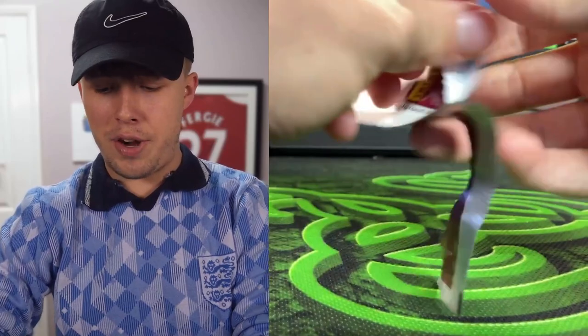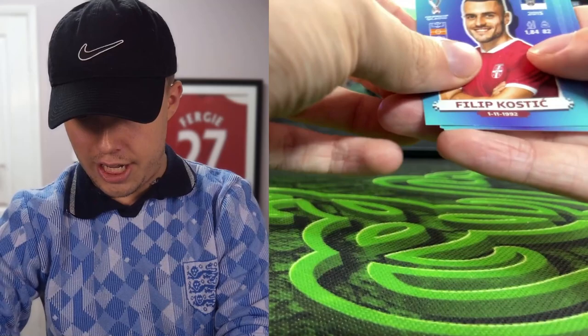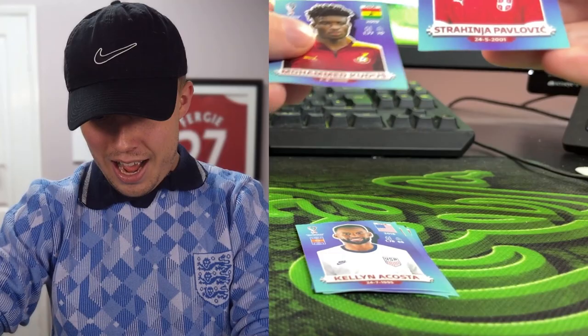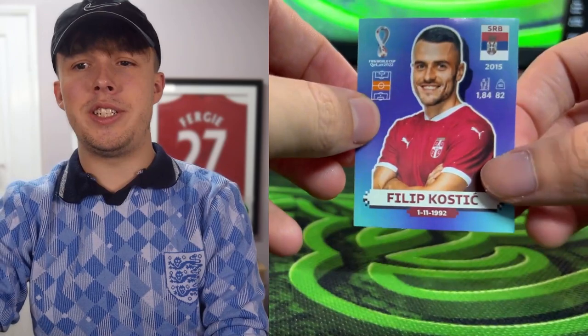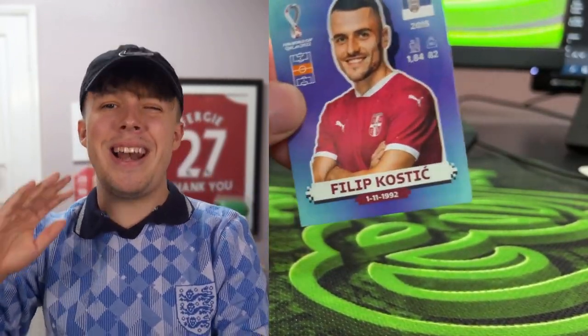Still need a goalkeeper, right back, and two more England or United players else we've already got a discard. Pack ten: Kostic, Alderweireld, Kudus, and Pajovic. No right back or goalkeeper there, unfortunately. I've decided on Kostic — he can play left wing so has some defensive ability and decent pace, and will have to fill in at right back.